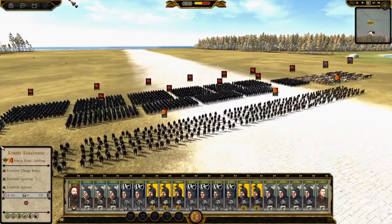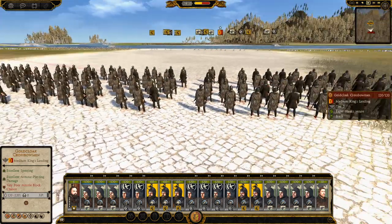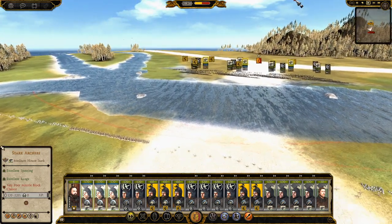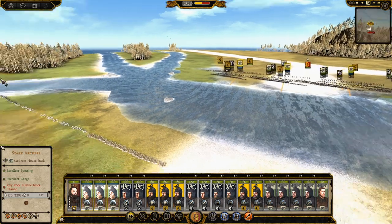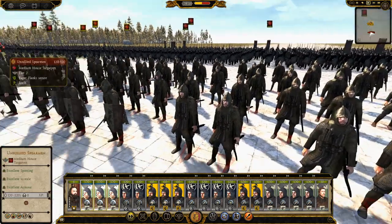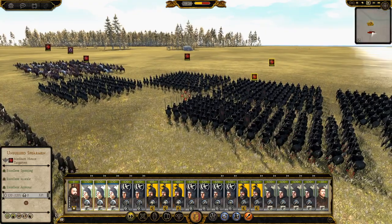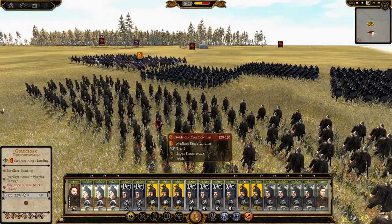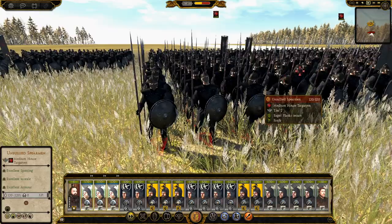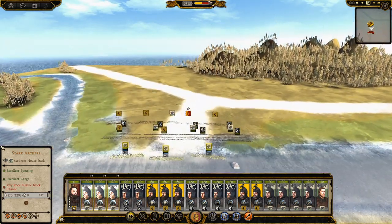It looks like House Targaryen is going to sit back, which is perfect — not really what I wanted, I kind of wanted a fight in the water. Maybe we can harass them; if I put my archers in the water and start shooting, they might get excited and come after me. So the Targaryens — I brought a load of Gold Cloak crossbowmen for them because House Targaryen doesn't really have any archers of its own.